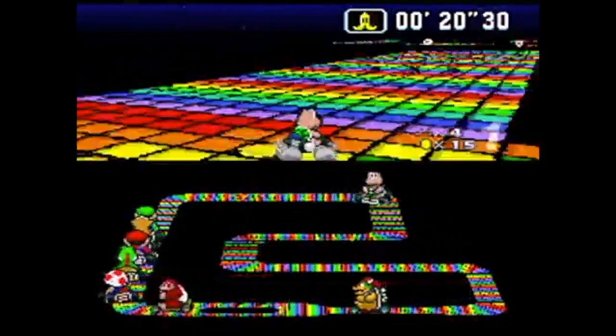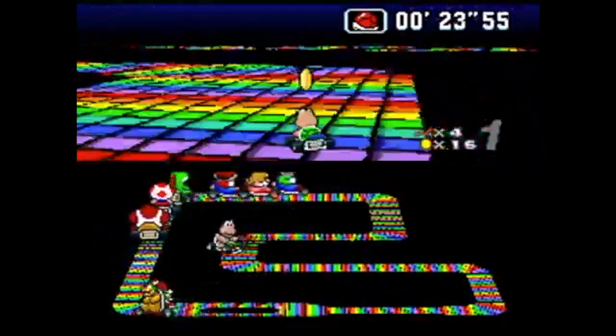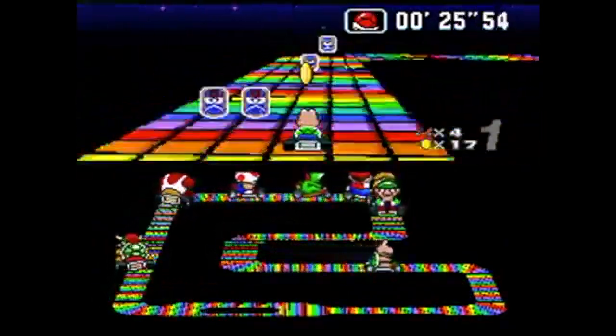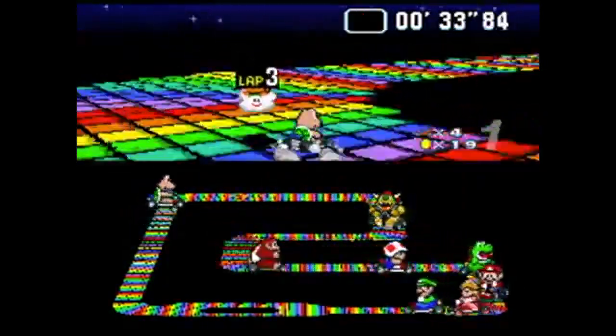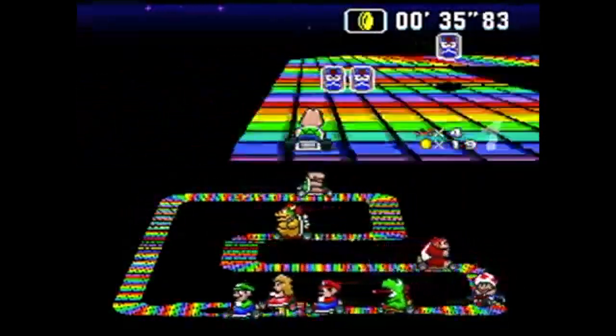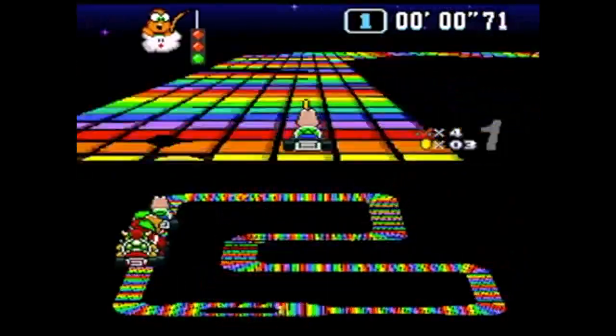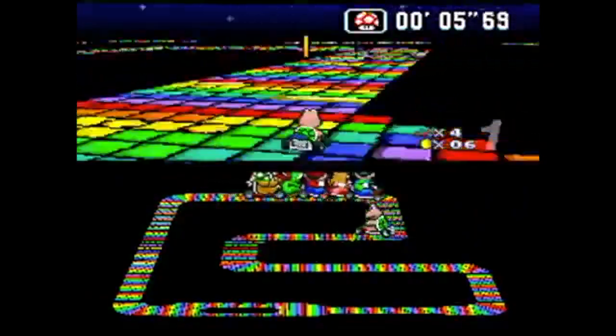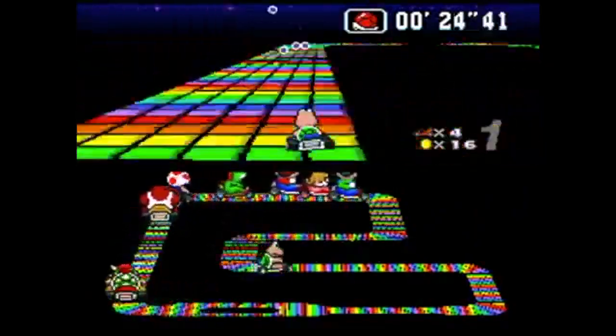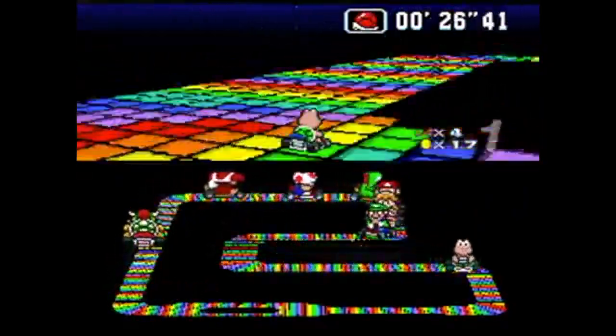The main issue with this track is its short length. If you take a hit or fall off the track once in this stage, you can pretty much kiss 1st place goodbye. Also, in this track there are no rails at all, making it a lot more chaotic, which is a good thing. The reason this track ranks higher than 64's Rainbow Road is because it is much more fun to drive through. This track would have ranked a lot higher on the list if it wasn't reused more than 2 times.